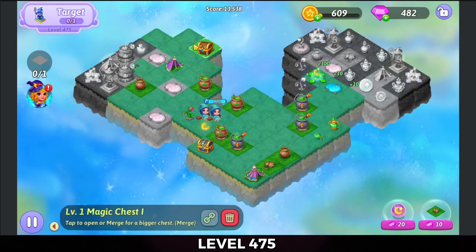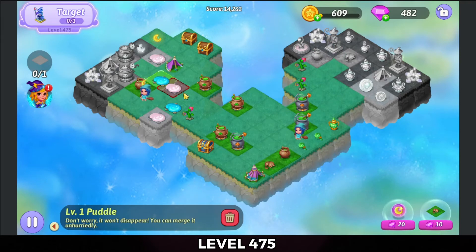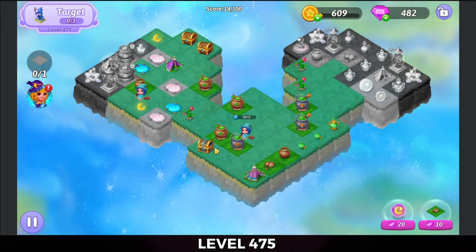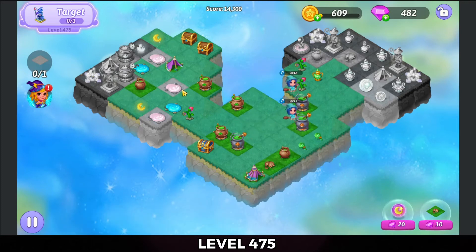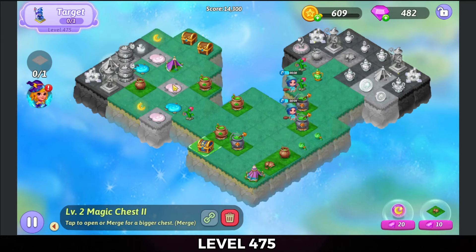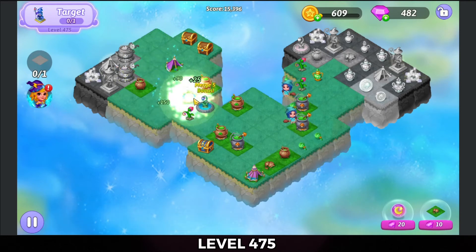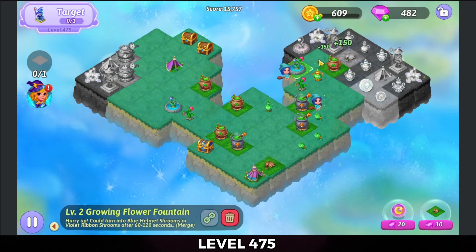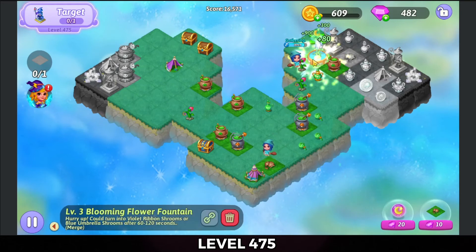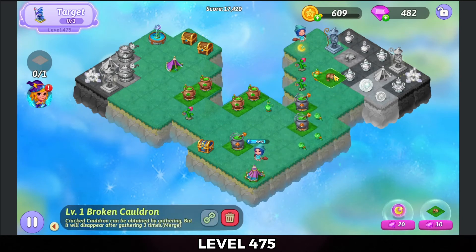Make that heel there on the right to get that chest out. And we're going to bring these puddles over. I'm going to merge the potions on the right-hand side in a second — not quite there yet. Merge those essences there and hit that heel. I need to merge cracked cauldrons up at the top. And bring those growing flower fountains up on the right-hand side — hit that heel extender.